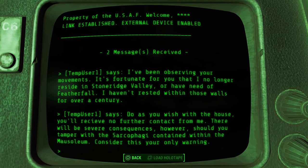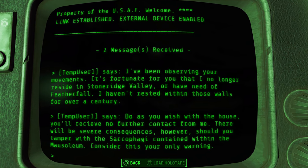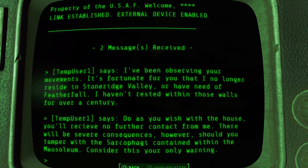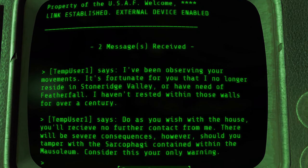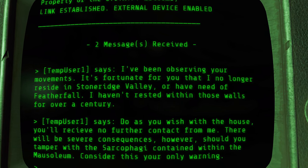After grabbing the mausoleum keys, head back down into the bedroom and you'll be greeted by a terminal message received notification. Head to the terminal in the house and select Communication Channel C6 for a warning to not open the sarcophagi in the mausoleum.